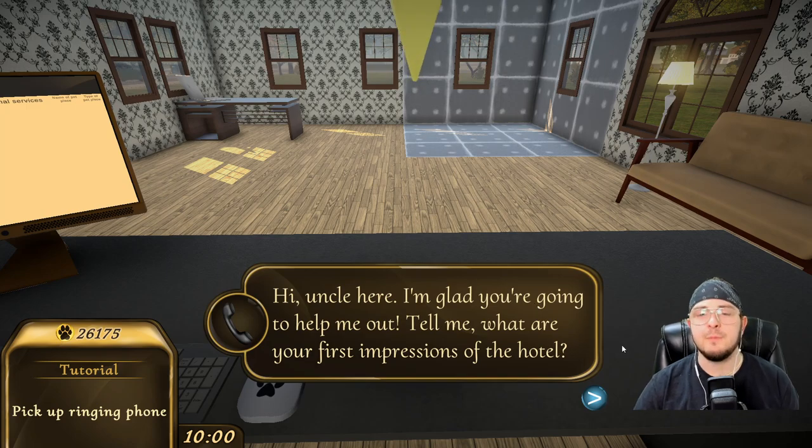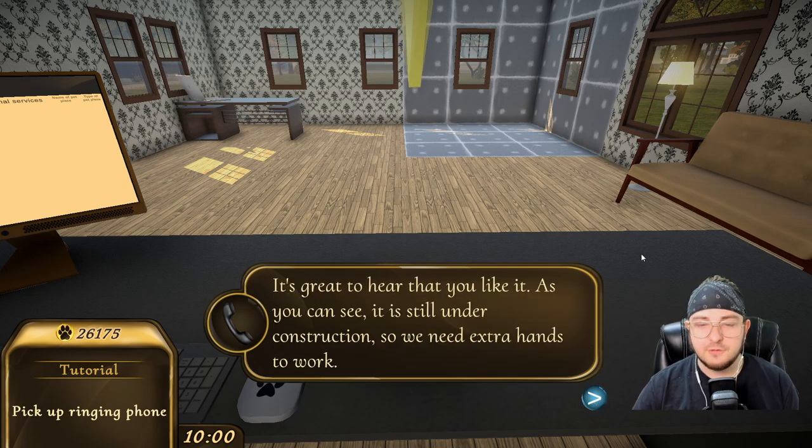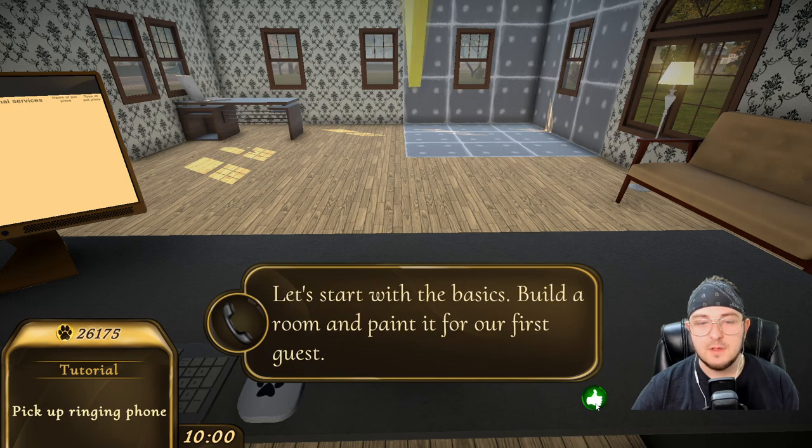So hi, uncle here. I'm glad you're going to help me out. Tell me, what are your first impressions of the hotel? It's great to hear that you like it. As you can see, it is still under construction, so we need extra hands to work. Let's start with the basics — build a room and paint it for our first guest.